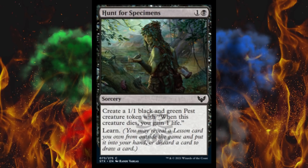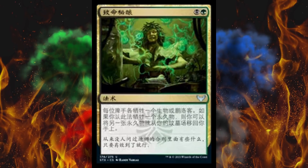Next up, Hunt for Specimens — a 2-cost sorcery. Create a 1/1 black and green pest creature token and then learn. Next up, Deadly Draught — a 2-cost sorcery. Each player sacrifices a creature or planeswalker. If you sacrifice a permanent this way, you may return another permanent card from your graveyard to your hand. The whole pest archetype — the throwaway token, the 'I don't care if it dies, I'm going to gain life anyway' — just seems like such a slow, gradual, susceptible-to-control deck. It just doesn't look good. This card looks pretty good, but that archetype I don't think will take off.